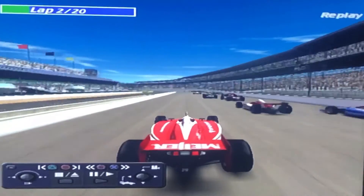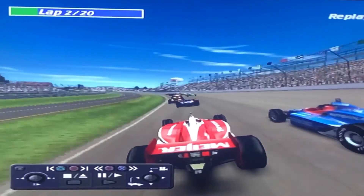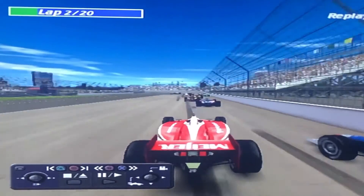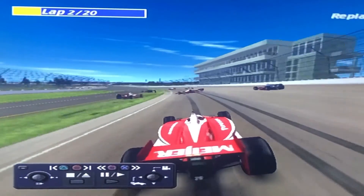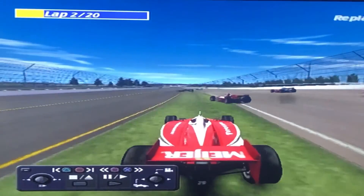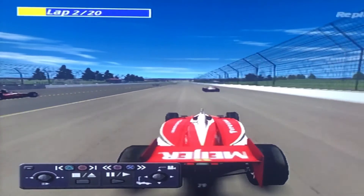Last onboard I'm gonna show you is Alex Baron. He's making some crazy passes — he almost got in a wreck just going into turn one. Alex Baron came through this unscathed too; everything just happened right in front of him. That's some smart driving there by the veteran.